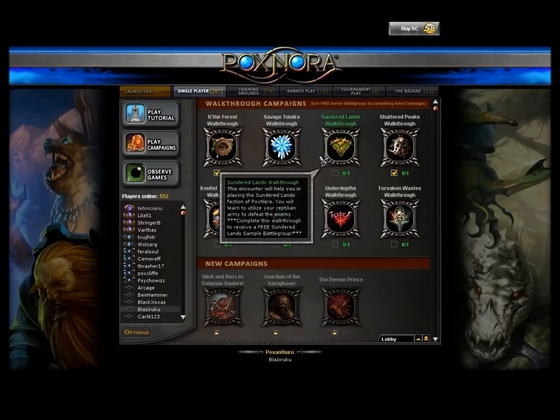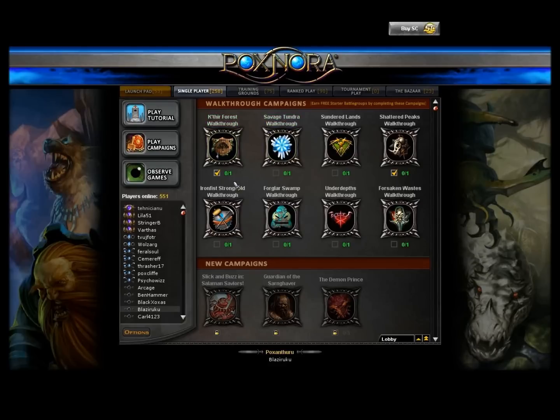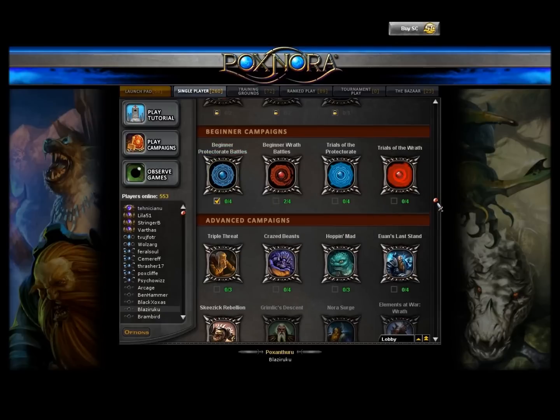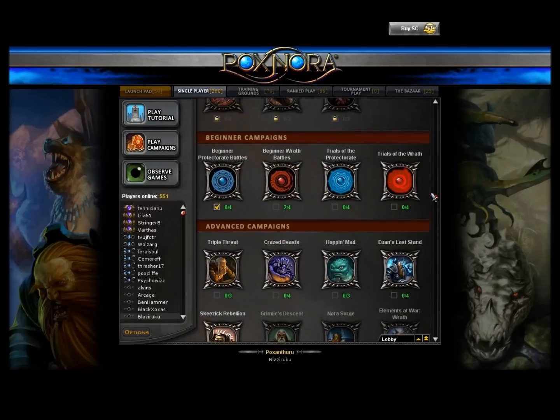Here are the basic campaigns. You have walkthrough campaigns which give you free decks, but the starter decks you can't modify - on the website you normally modify your deck and put new runes into it. With the Kether Forest and Shattered Peaks starter decks, you can't use those runes to make a new deck. These decks are locked until you buy them with Sony Cash. Basically you get about 7 advanced and 4 beginner campaigns, and the rest require Sony Online Cash to unlock.